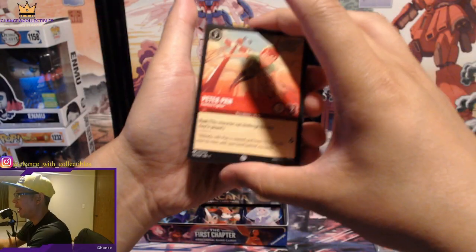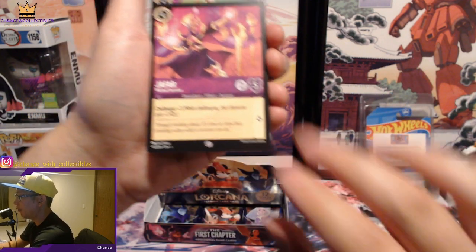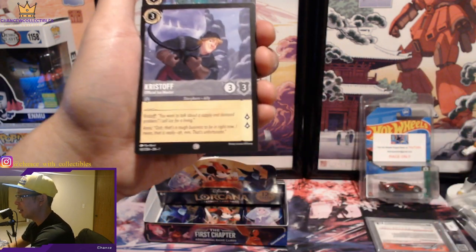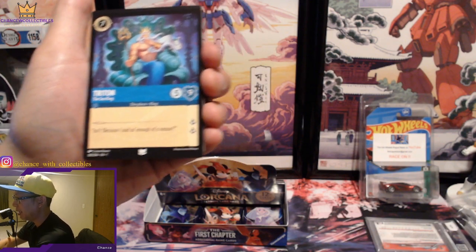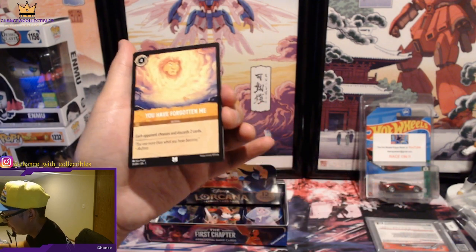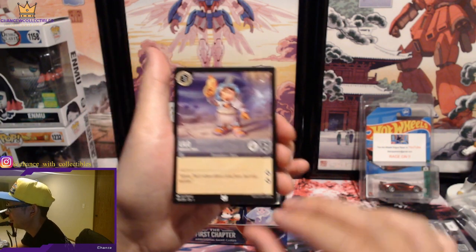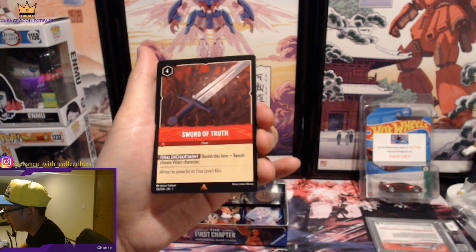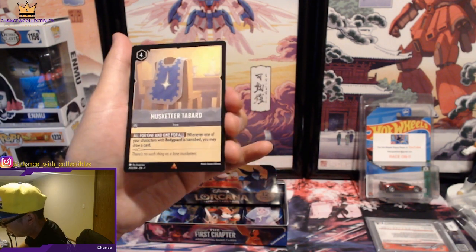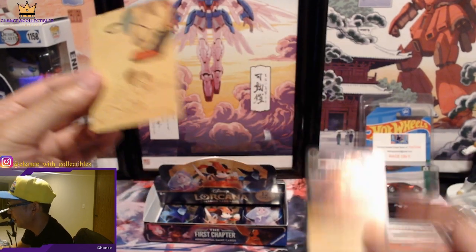I've seen people open a lot and not pull it. Peter Pan. Simba again. Jafar. Aladdin. Jasmine — nice. Christoph. And Triton — we haven't gotten that yet, seeking. 'You Have Forgotten Me.' Lilo. Sword of Truth, Musketeer. Control Your Temper for the Beast.